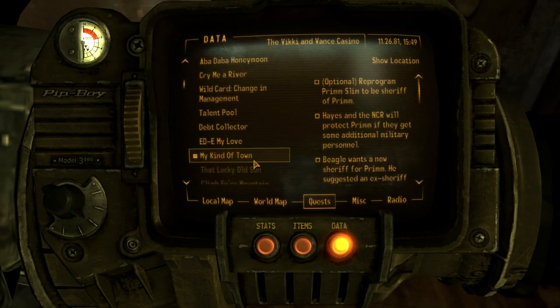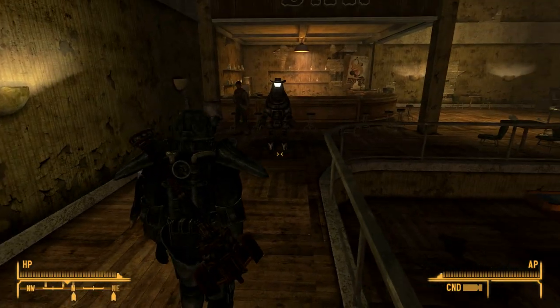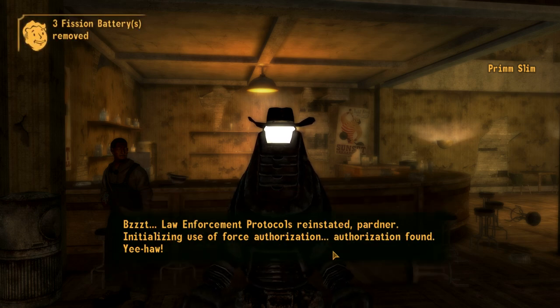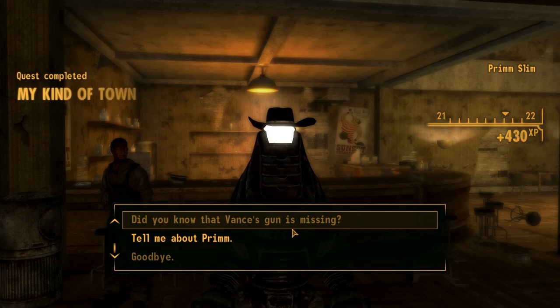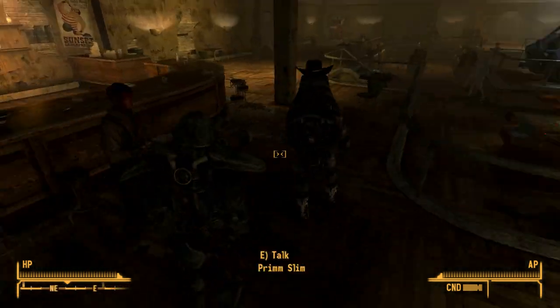Originally I wanted to reprogram Primm Slim to be the Sheriff of Primm, but I didn't have the items before and now I do. Reprogram Primm Slim to serve as Primm's Sheriff using three fission batteries and four conductors. Law enforcement protocol was reinstated. Initializing use of force authorization. Authorization found. Yeehaw! That's all there was to it — better late than never.